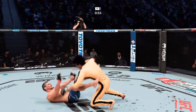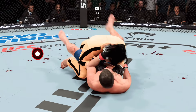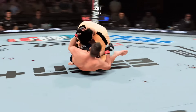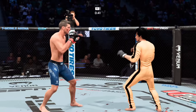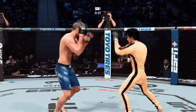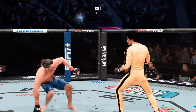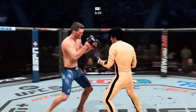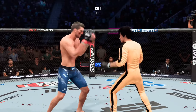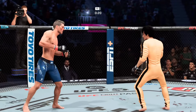He got hurt again. Now working the body with the elbow. Lee gets back up here. Nice series of elbows. I'm surprised that didn't cut him open. Thirty seconds to go in the opening round. Thompson's nose is bleeding now — looks as though he got cut by one of those offerings from his opponent.